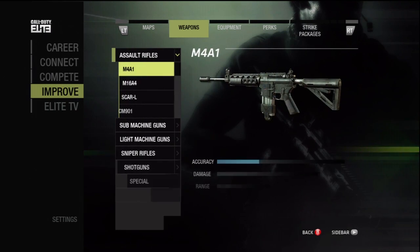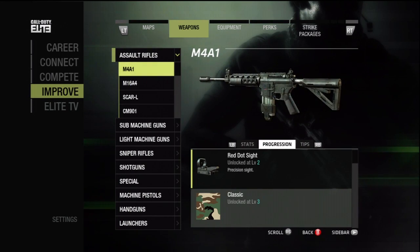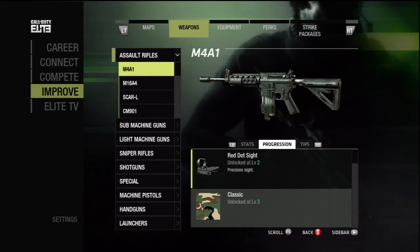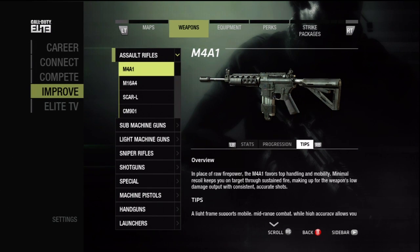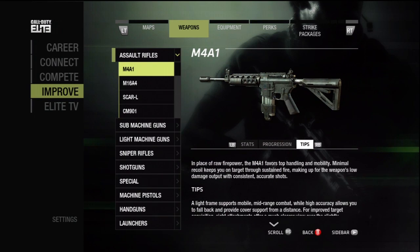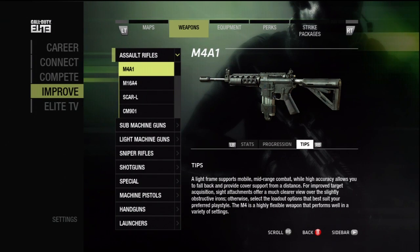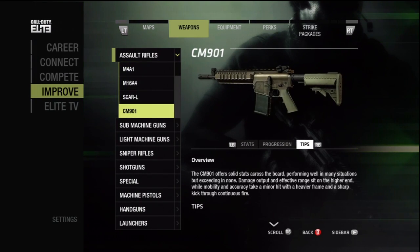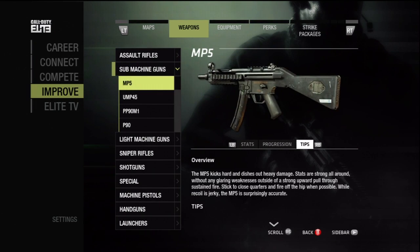The next tab is Weapons. Here you can get information about all of the weapons, the stats, as well as the unlockable progressions. It'll tell you what each of the levels unlock — the various attachments, camos, and scopes. You can even look at tips for how to use the weapon effectively. You can do this for all of the weapons in the game, including special weapons and launchers.